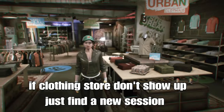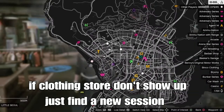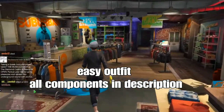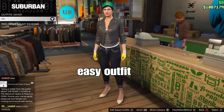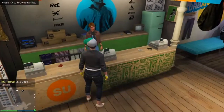If the clone store does not pop up on your map, just find a new session — that's something that might happen when you load in. Head to the clone store. I'll put a link in the description. Super easy, for one outfit. All right, let's get started on the checker outfit.